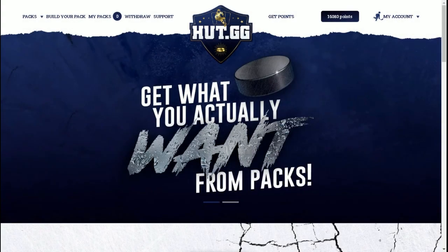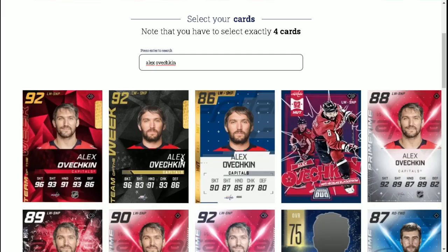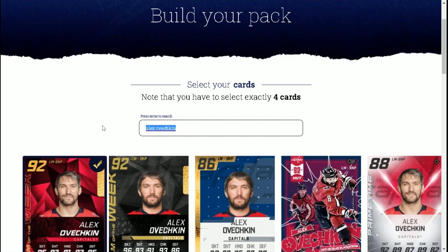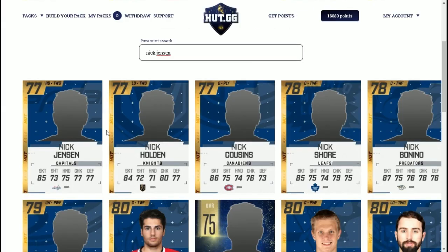What's up guys, new video of odd.gg. Today we're going to create our own pack — a 4 cards pack. The first player we're going to put is Alex Ovechkin, 92 Team of the Week. The second player we're going to put is Jay Beagle, Jay Boomister also. And the last player we're going to put is Nick Jensen.